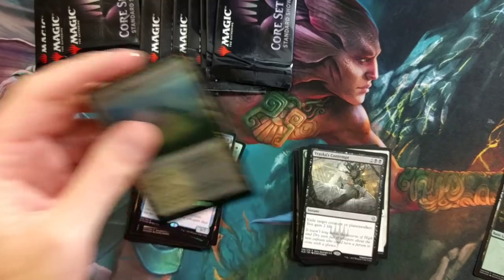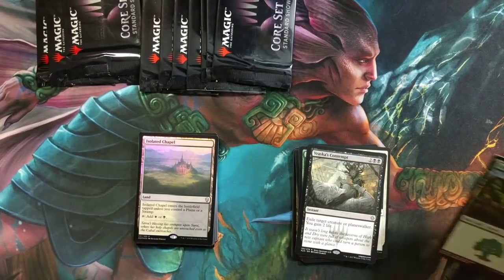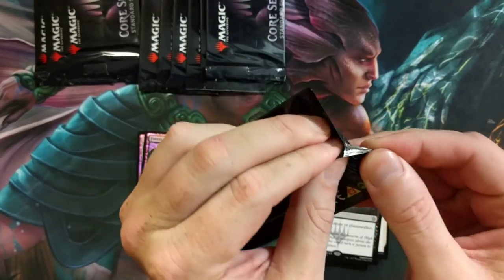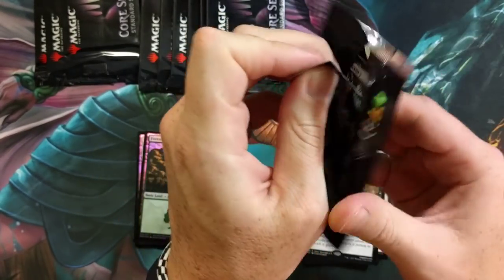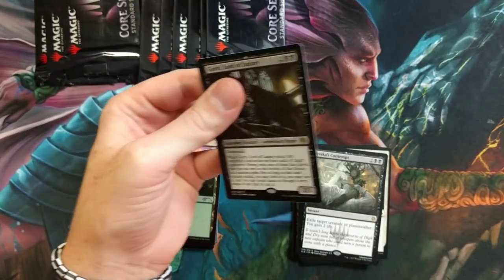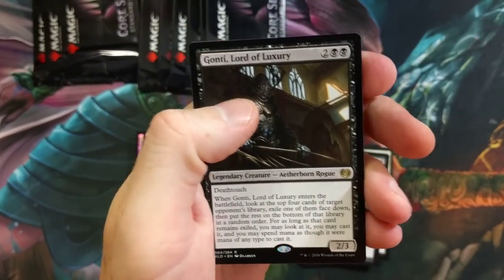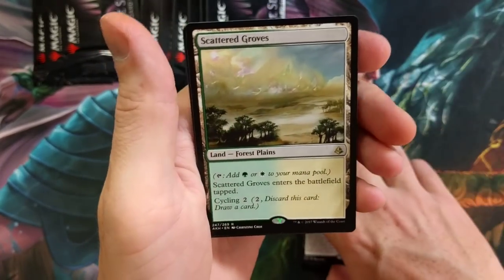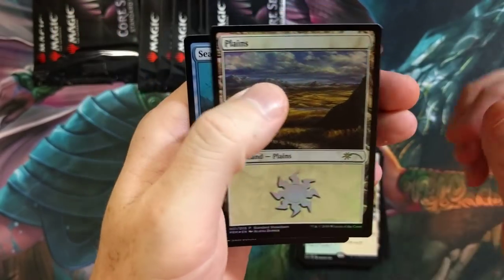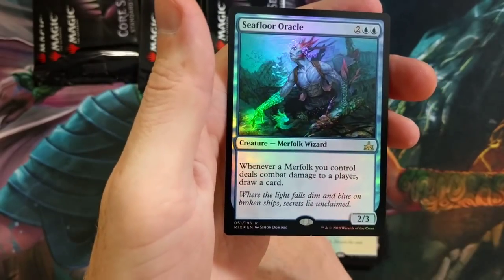I can't wait to see what they do with the Guilds of Ravnica ones, but so far, Chris, you are killing it man. Foil Isolated Chapel — nice pull! Gonti, Lord of Luxury — you were just replaced with that other card, I think it's a three-drop blue and black that does something similar. Scatter to the Winds — can't go wrong with that. Foil Seafloor Oracle, Merfolk.